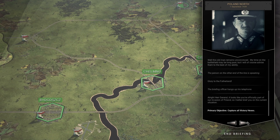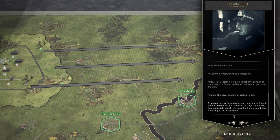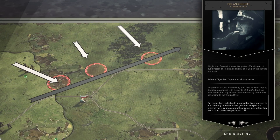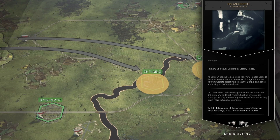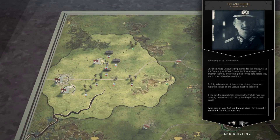Our job is to capture all the victory hexes. We're deploying the new Panzer Corps to Dirschau to combine with elements of Kluck's Fourth Army. Our immediate objective is to cut the Danzig Corridor by advancing to the Vistula River. The enemy has planned for this maneuver, but we can intercept their forces before they reach more defensible positions. Two major crossings on the Vistula must be occupied, and a flanking maneuver could help take objectives more easily.